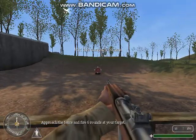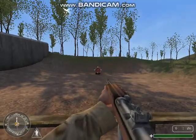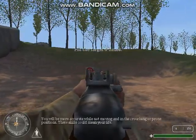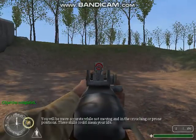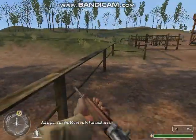Approach the fence and fire six rounds at your target. Fire six more rounds in different stances and while moving. You will be more accurate while not moving, and in the crouching or prone positions. These skills could mean your life. All right, Private, move on to the next area.